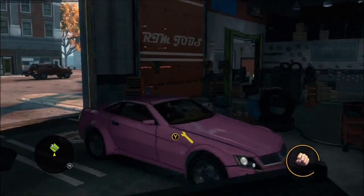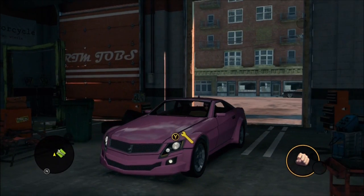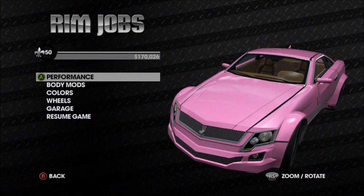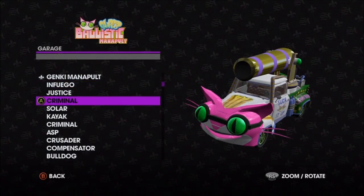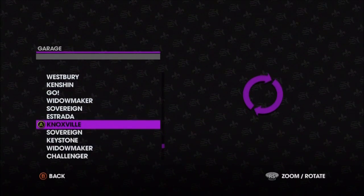What you're going to want to do is take any regular customizable vehicle to the Rim Jobs and press Y, and go in like you're going to customize it. As you can see here, I got my breast cancer awareness car. Go to your garage, select garage, and you're going to pick the vehicle that you're not normally allowed to customize. In this case, it will be the tank.